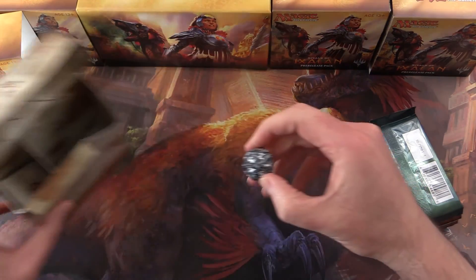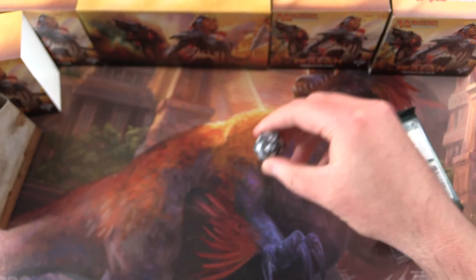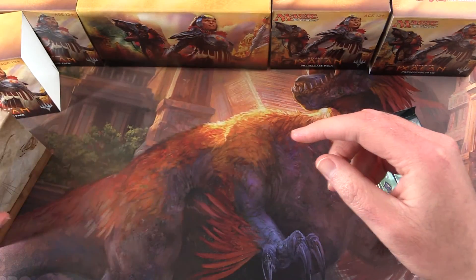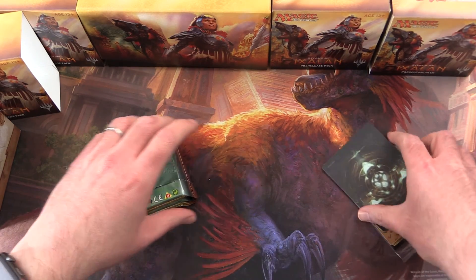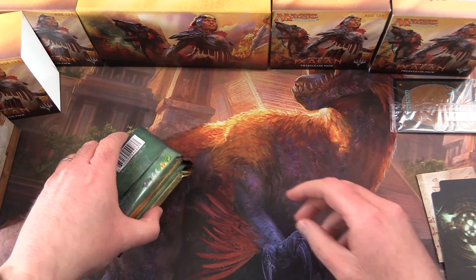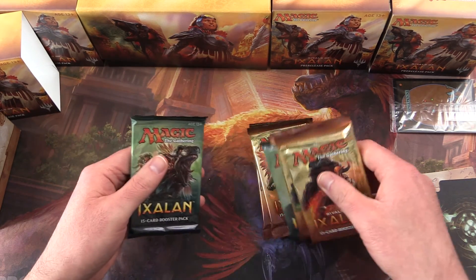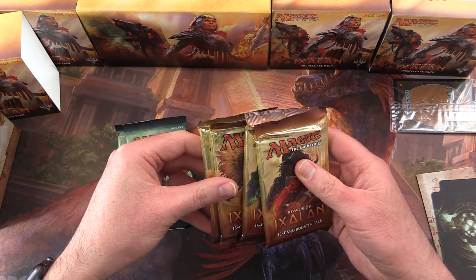Let's get started here. We get a grey, black, and white spin-down. Promo — I'll save that for last. So what do we get: two Ixalan, four Rivals.